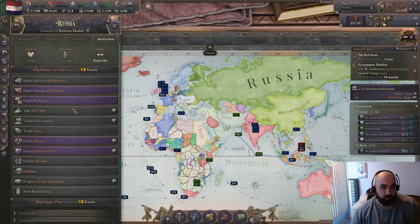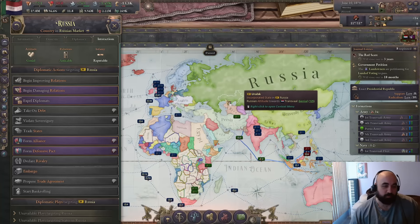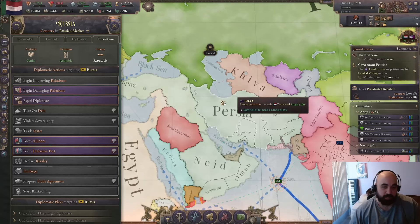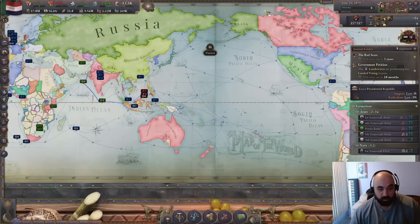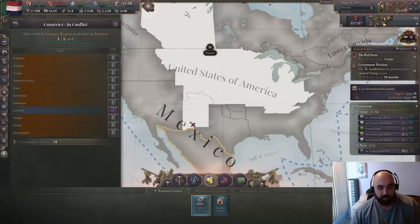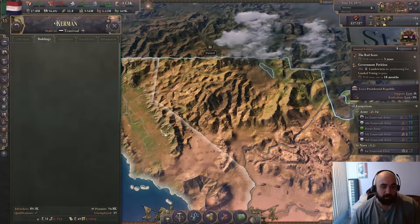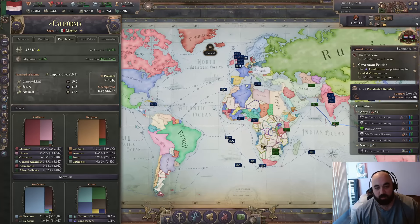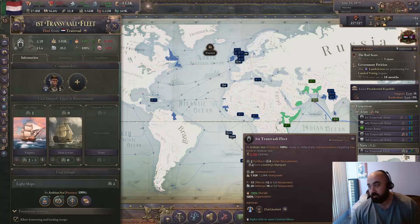Another thing we've been doing is improving relations with Russia this entire time, really hoping that at some point Russia invites us to their customs union instead because theirs would be better. With the current state of things, we would rather be in their customs union — I think they won't be too keen on inviting us until we're adjacent to them, so that's going to wait until we annex Persia. Also, Mexico managed to fight off the USA this round. If we had more diplomatic interest, I think we'd want to put it on Pacific coast and Dixie to maybe try and sway to get something like California — gold, obviously. We could also just try and conquer it at some point; I mean, we have two boats now, so the sky's the limit.